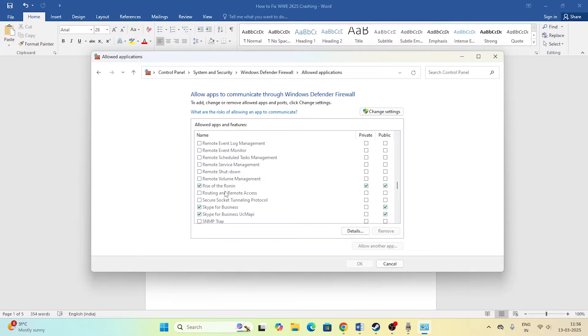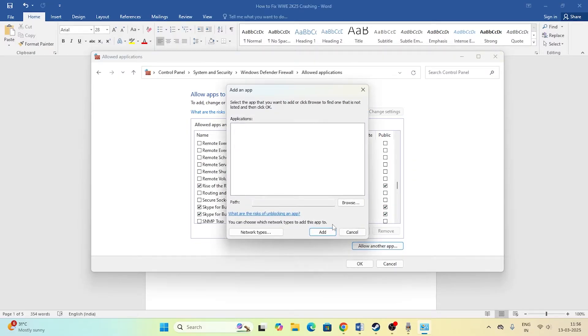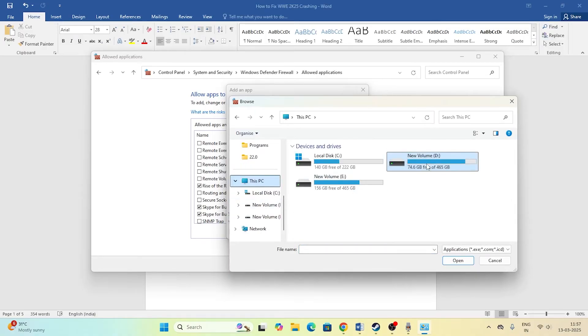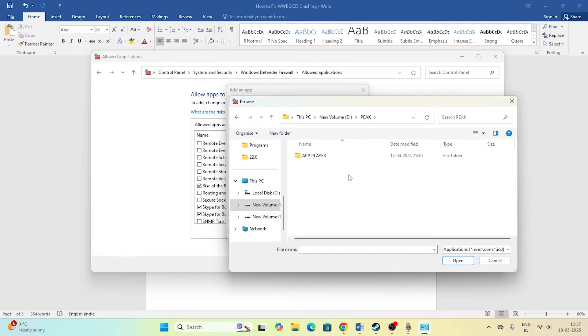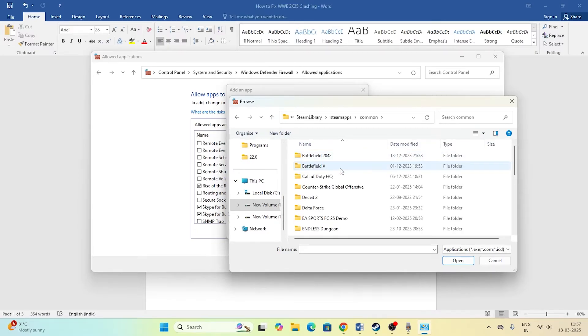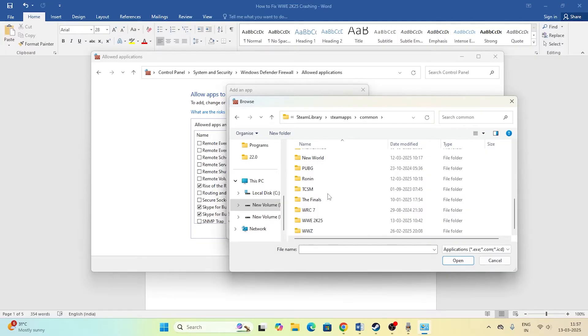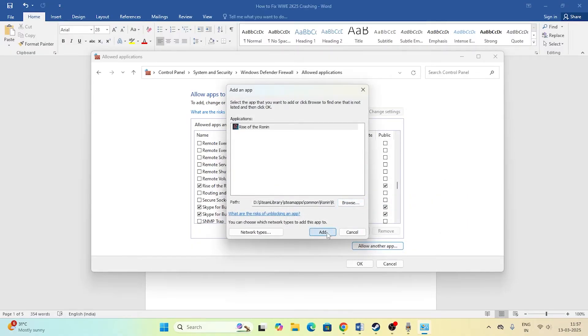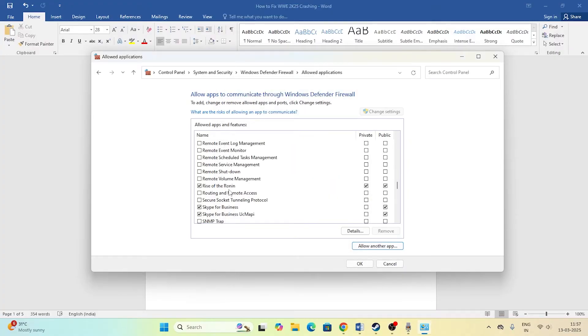If you don't find the game listed, click Change Settings, then Allow Another App, then Browse. Navigate to This PC, go to the game installation folder — for example Local Disk D — then Steam Library, Steam Apps, Common, and find the game folder. Select the game exe and add it. You may get an error if the game is already added, which is fine.